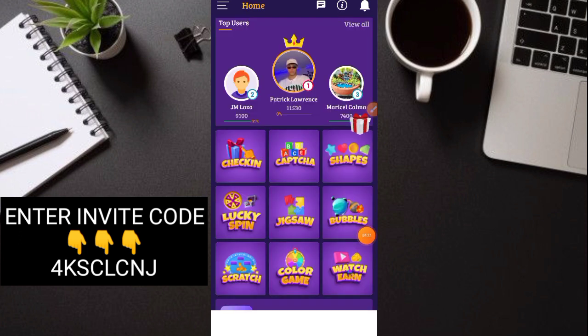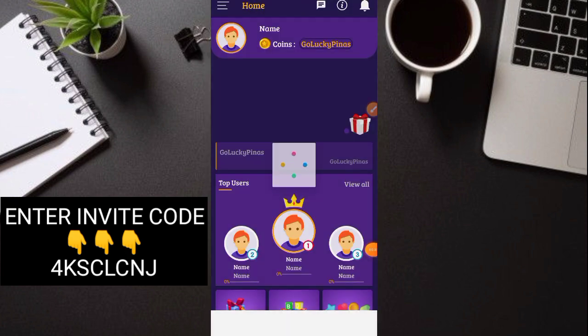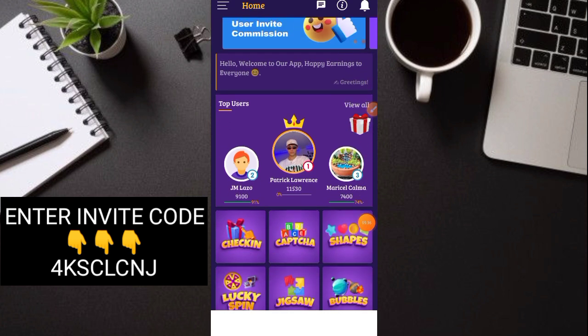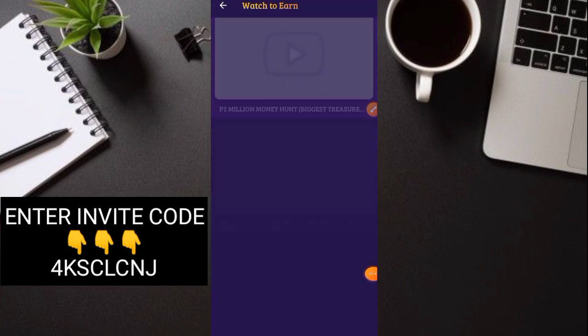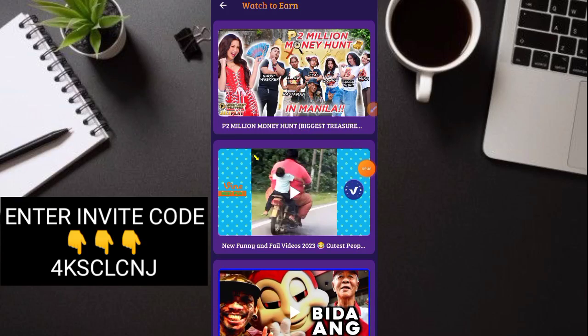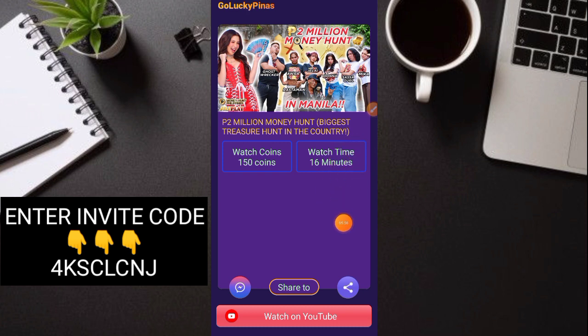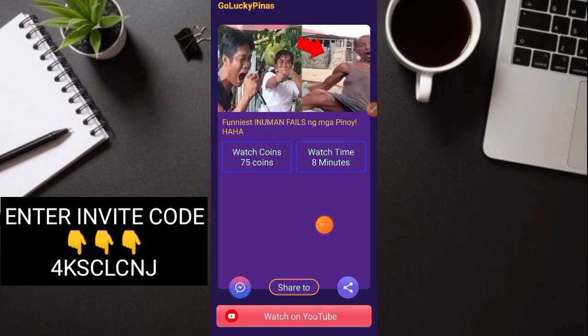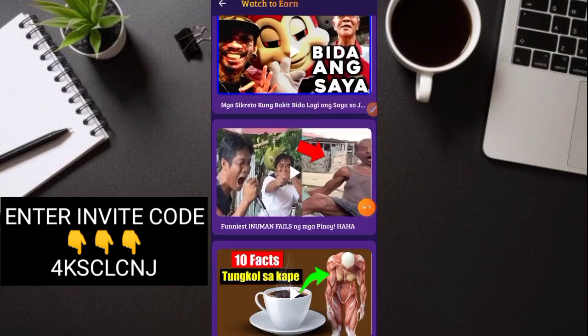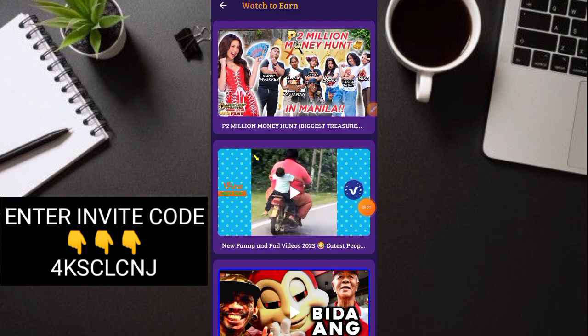Balik tayo — marami pang iba dito. Yung mga Shapes, Bubbles — may mga bayad, okay, 5 coins na bayad para maka-earn po kayo. 1000 na yung coins natin, mabilis lang talaga maka-ipon guys. May color game, Watch and Earn — try natin kung paano maka-earn dito. Nakalagay pala: Watch 16 minutes, 150 coins yung mae-earn po natin. Pwede kayo manood dito — 90 coins sa 11 minutes, 75 coins sa 8 minutes. Marami pala dito, waste of earnings talaga.